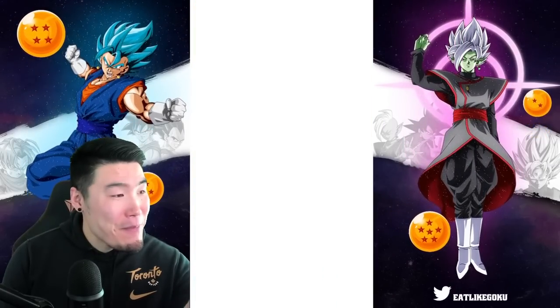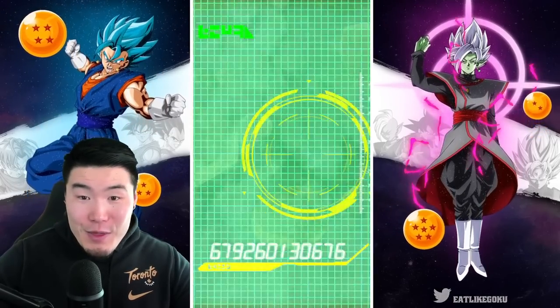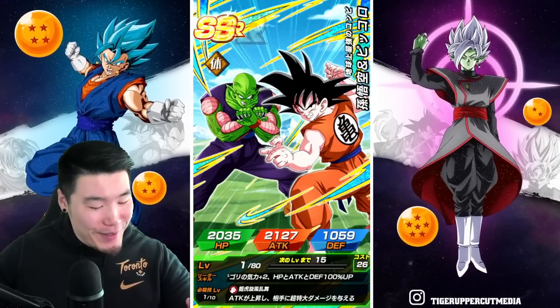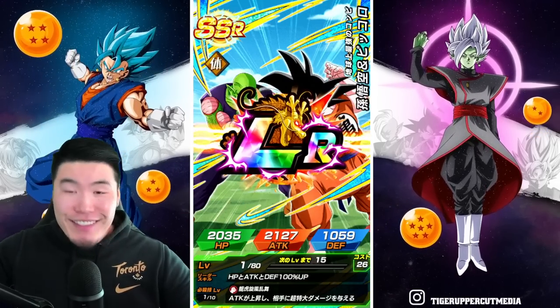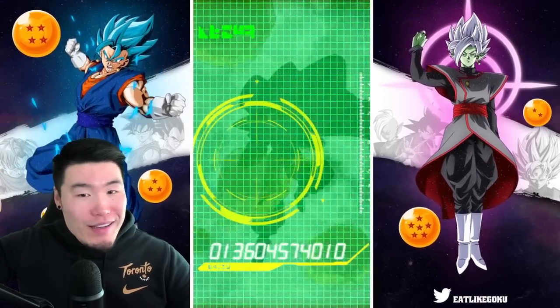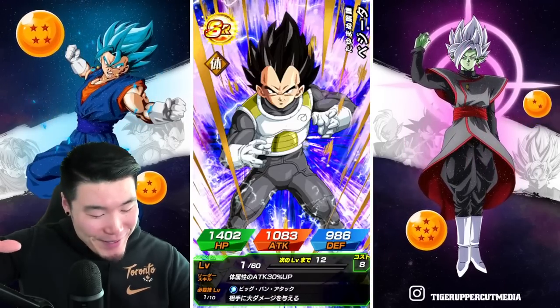Maybe I just spoke it into existence. We might be getting 3 SSRs minimum — Goku and Piccolo, featured. Looking good, that's 1. I need 2 though — gotta keep the 1 LR per multi pace.